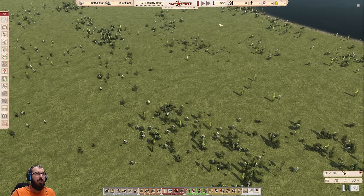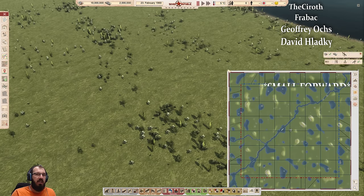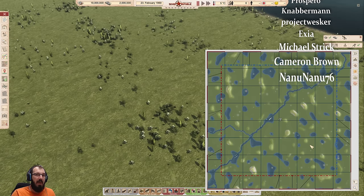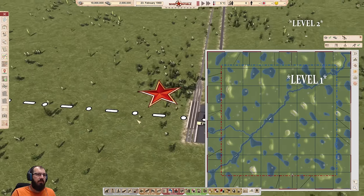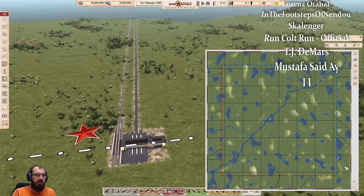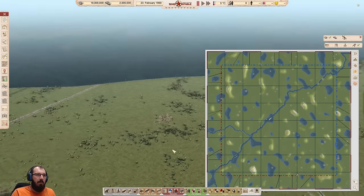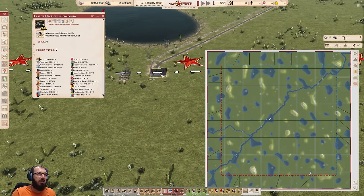First things first, press space or the pause button up here because it's important that you don't waste any time. Second, look at your map. If you don't like something about the map, go ahead and start a new one. What do we actually need for a map to work? The only thing we absolutely need is a road connection and a power connection, and possibly a rail connection too. You see the little dotted lines — that is a power connection — and the solid lines are road connections or rail connections.